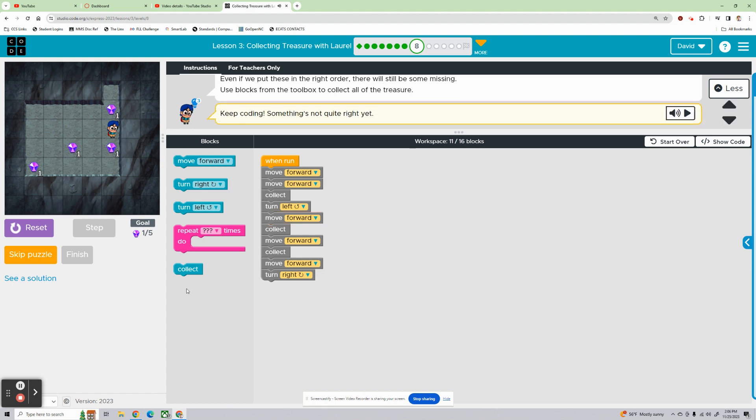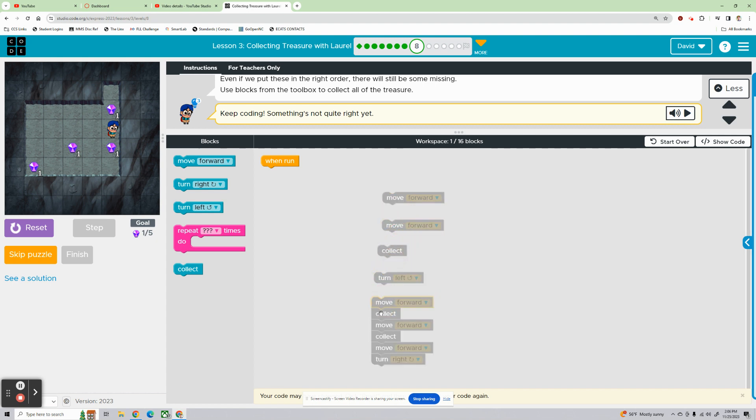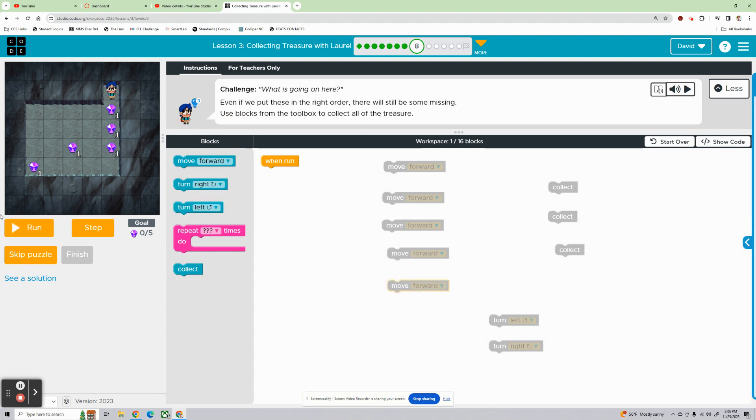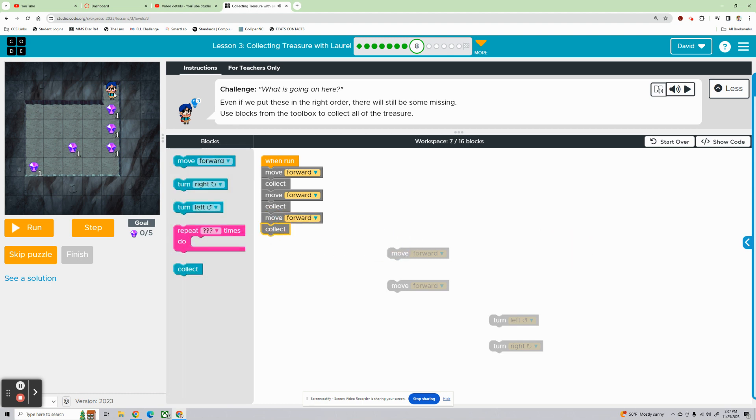We skip one — it's the wall. Let's pick all of this apart and put our blocks in areas where it makes sense. Let's reset it. She needs to move forward and collect three times in a row, so we'll build that: move forward, collect, move forward, collect. Now we've collected all of these. We're right here facing down — we need to turn right, move forward twice, and then collect again.